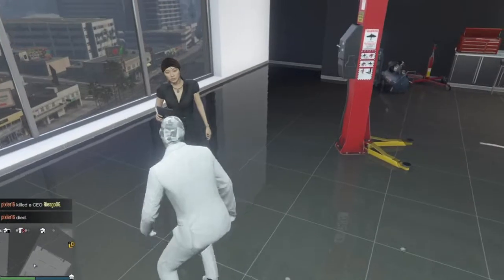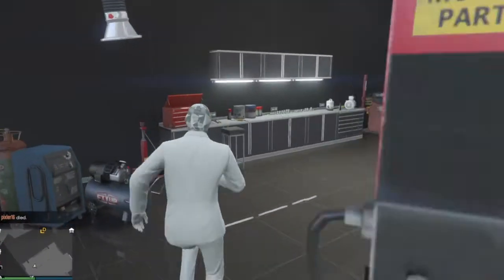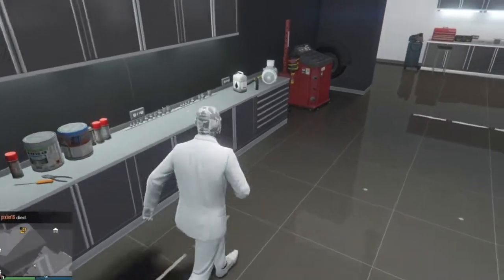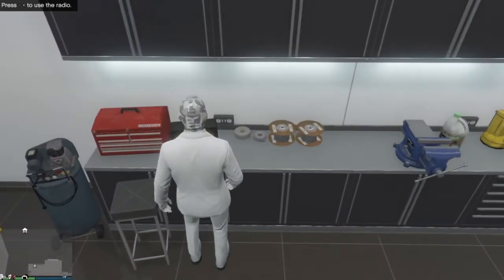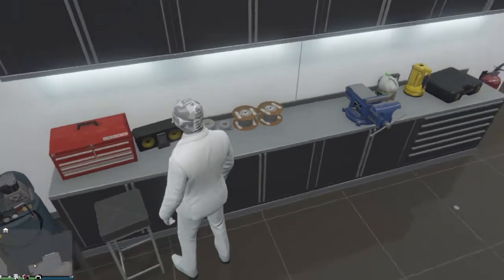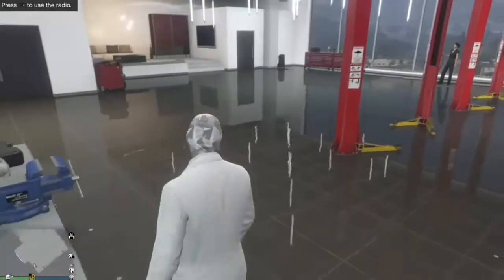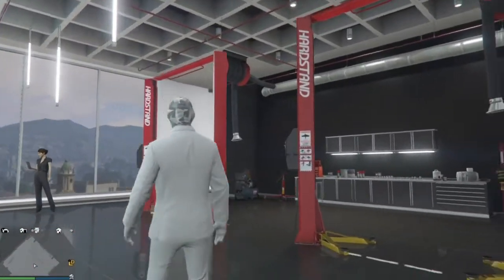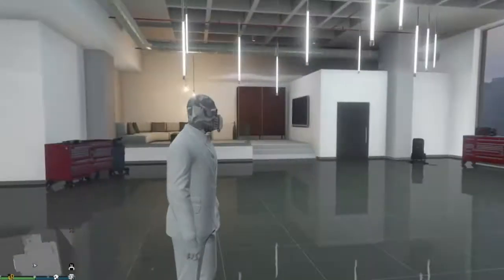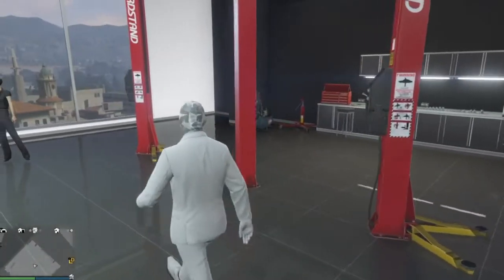You can't sit on the stool or interact with much around here, but you can turn on the radio. The display items don't seem to do anything — they're just for display. You can go back to the elevator, and I think that's really it for the garage.